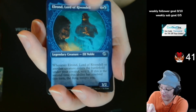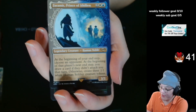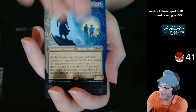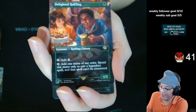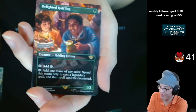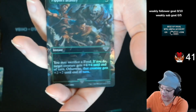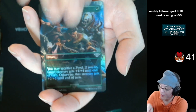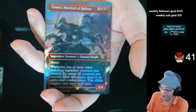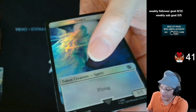Elrond, Lord of Rivendell, Ring Art. Faramir, Prince of Ithilien — AKA Un-Faramir — Ring Art. Delighted Halfling! Ooh! Delighted Halfling. Ring Art. Sip into Bravery. Yomir. Marshal of Row 1. Food. Sterotope.